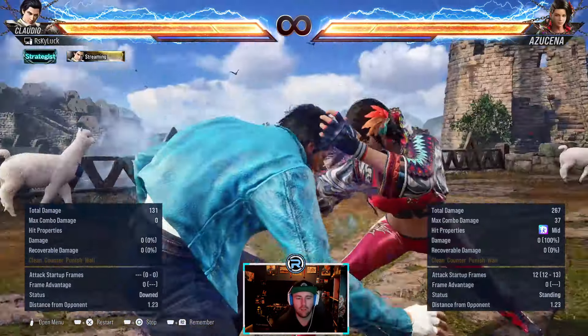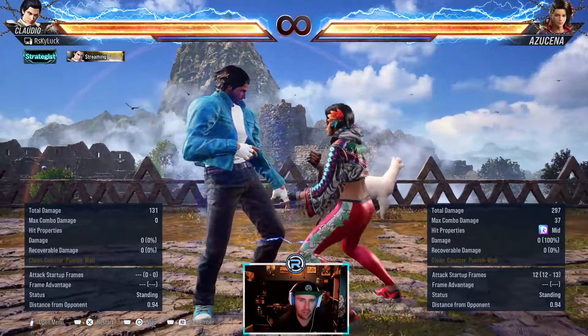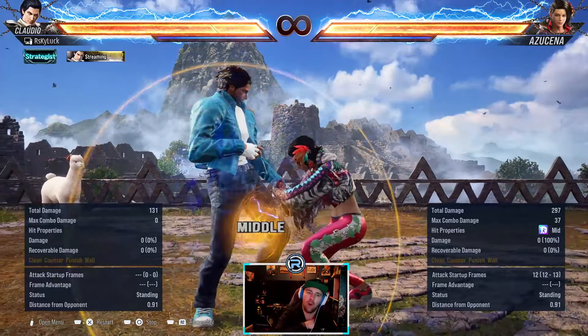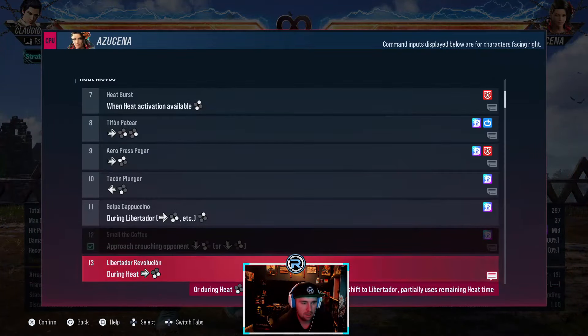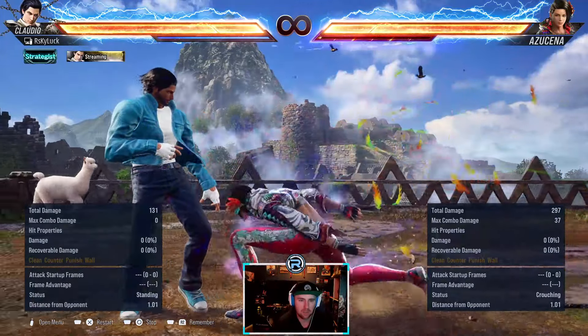She's got a crouch grab which goes into her stance mixup. She mainly does this off like - she's got a low that on counter hit gives you that guaranteed, and she's got a forward forward 4 that gives you the throw guaranteed as well. We'll get into those moves. When she's in heat she can dash forward really fast into a stance mixup with forward 3+4.